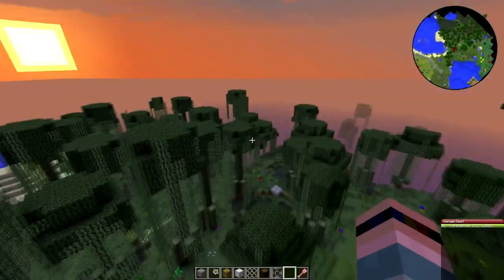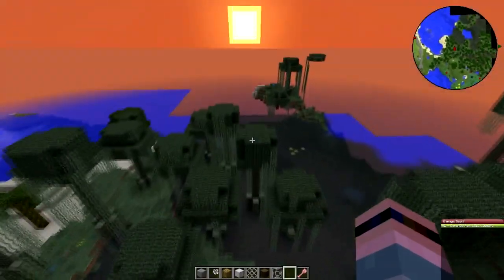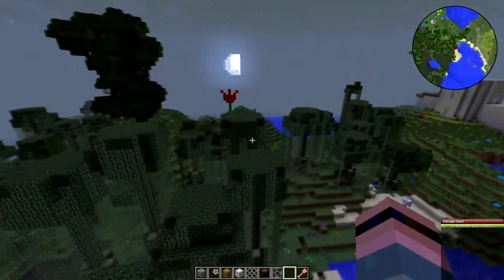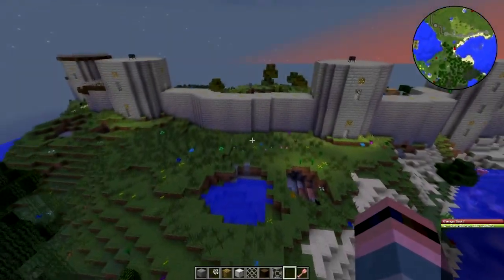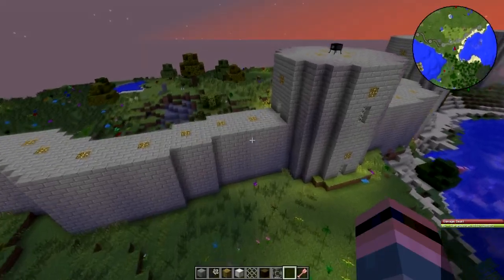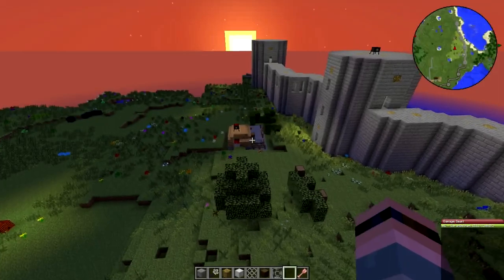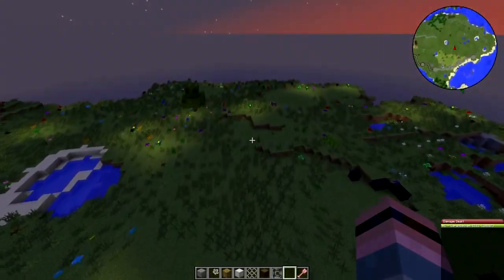It does not appear to be anything on fire over here. Okay, I don't know where that one hit, but I guess if we see the forest start burning down we'll know. So anyway, that is why we have the meteor shields — so we can avoid that.